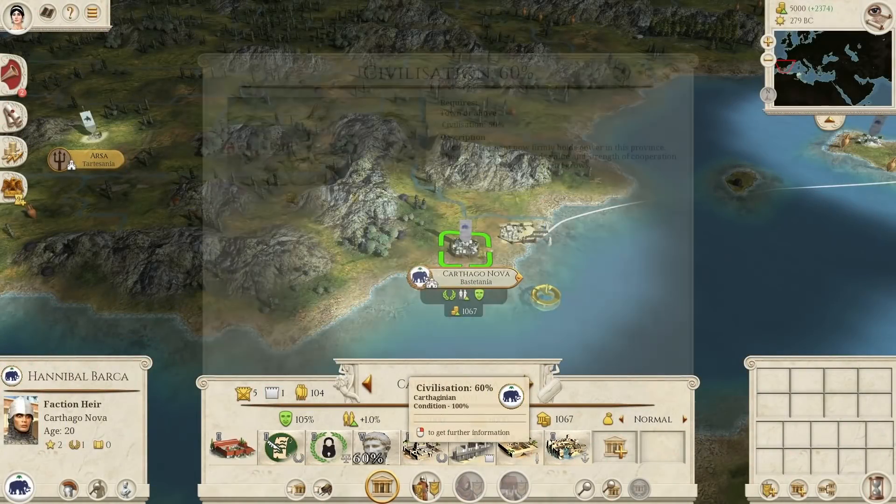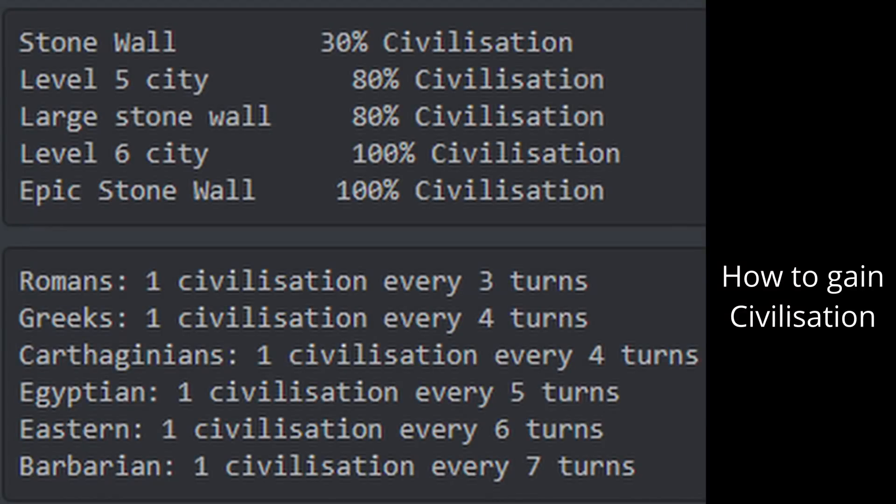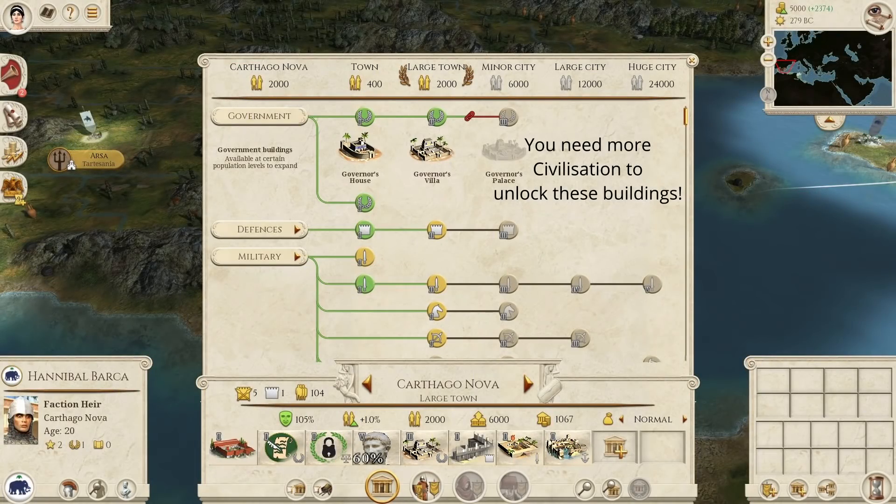The civilization mechanic has now been completely revamped too. Civilization increases gradually over time, the rate depending on your culture. Higher tiers of civilization level must be reached, along with the population, to unlock higher tiers of cities.